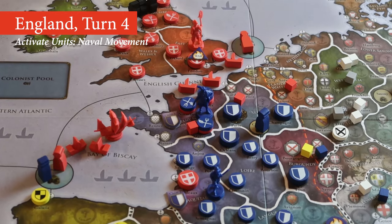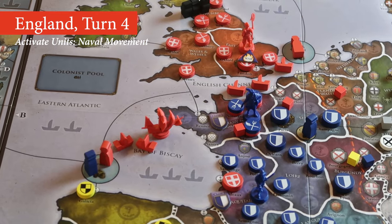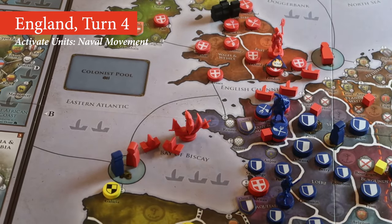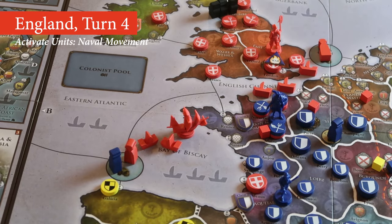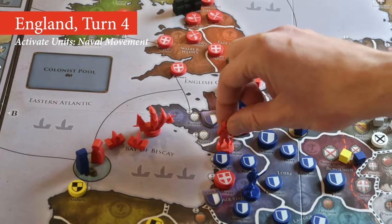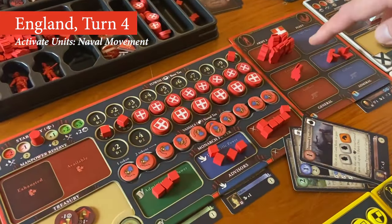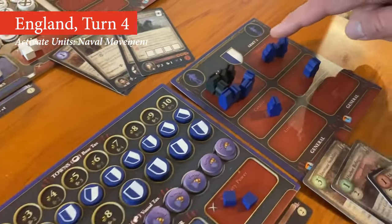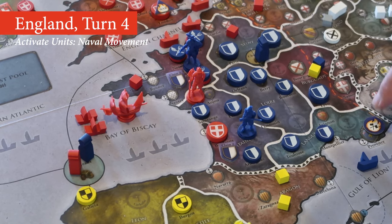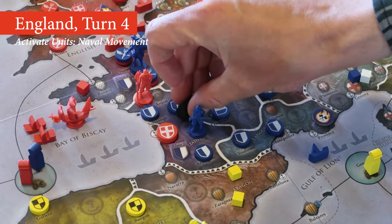Now that the naval movement and battle has been resolved, the English have the option of performing a naval transport as part of their naval activation, and they choose to do so. They have three lightships in the English Channel and four ships in total in the Bay of Biscay, so they can move up to nine land units through this chain of ships. This is quite enough to move their entire army in East Anglia across the naval bridge to Aquitaine, where a land battle immediately triggers. The English army consists of seven infantry units and one cavalry unit, while the French army two only has two infantry units and one cavalry unit. However, since Aquitaine contains the province of Anjou, which is owned by Provence, and because France has activated their ally, the French side will be supported by two NPR units from Provence, defending their homeland.